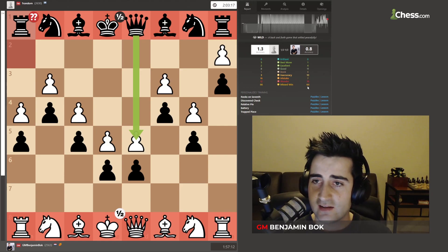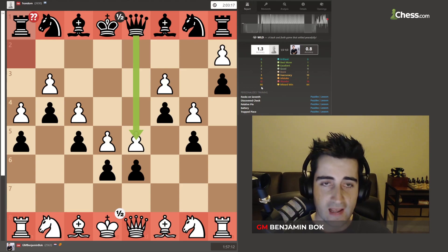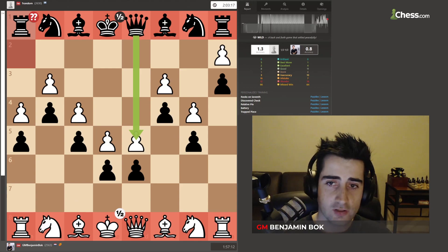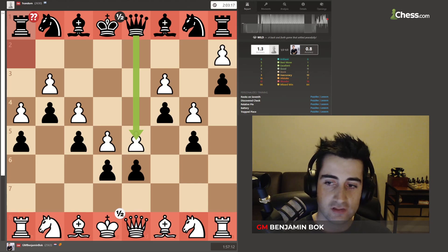The computer says that white had 1.3% accuracy and black had 0.8% accuracy, and that 64 wins were missed by black and 66 wins were missed by white. But as you saw in the video, no wins were missed. The computer does not understand the real beauty. I hope you all enjoyed the video — make sure to subscribe and I'll see you all in the next one.